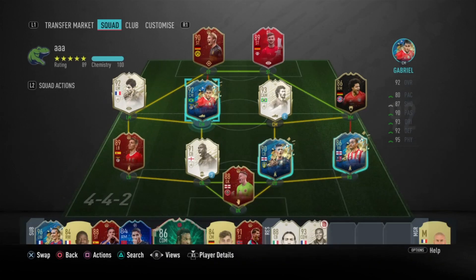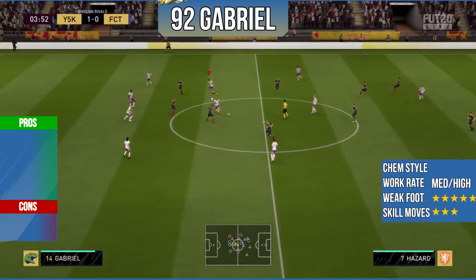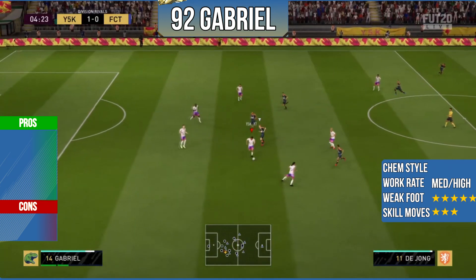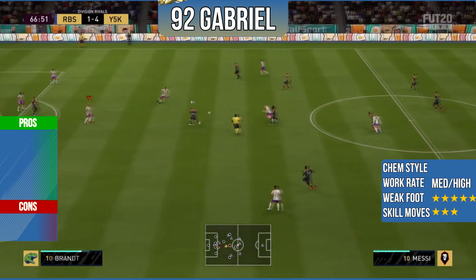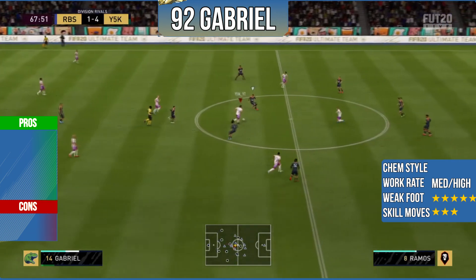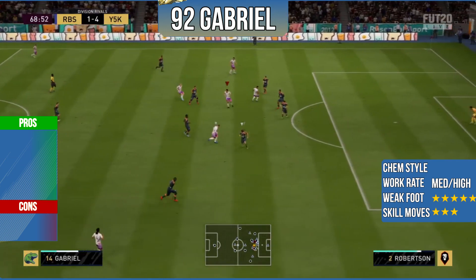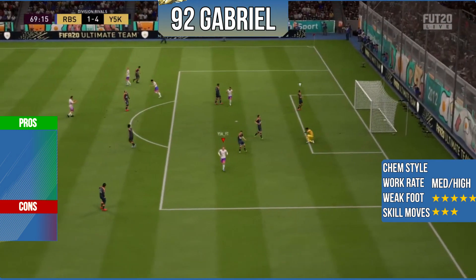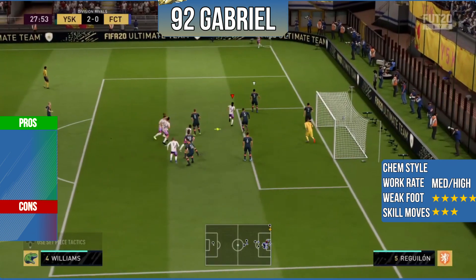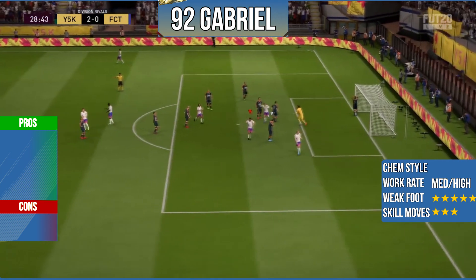Five-star weak foot with three-star skill moves — good for a CDM. This is the squad I'll be using to review the 92-rated TOTS Gabriel. Before the gameplay, if you're new here don't forget to subscribe and drop a like. In gameplay, Gabriel is looking like one of the most overpowered CDMs on FIFA 20. He's got great all-rounded stats — 92 defending, 95 physical, high defending work rate, five-star weak foot — and he's Brazilian, which is great for linking with other players. In game he is an absolute beast with amazing physicality and one of the best strengths I've seen on a CDM.